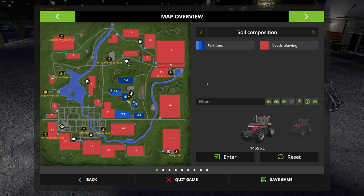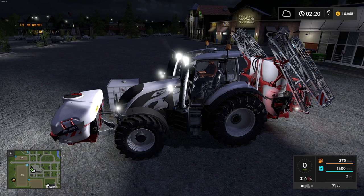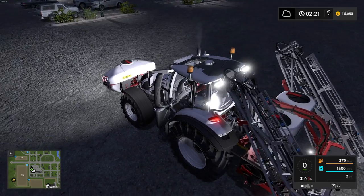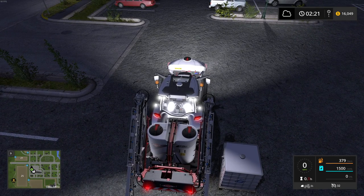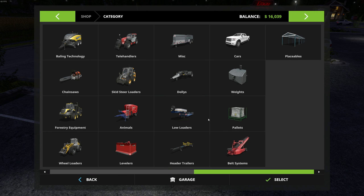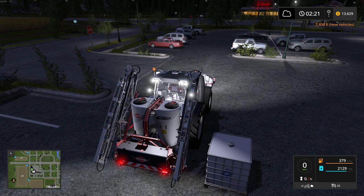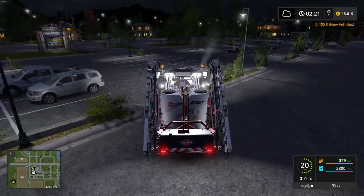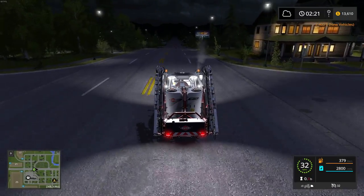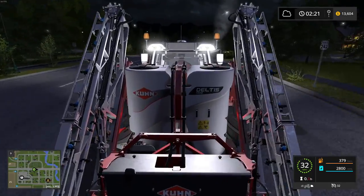Something doesn't feel right — let's check the sprayers. The front tank is 1,500 but this one holds 1,300, so we should have way more capacity. Oh there we go — okay, that's better. I was like, what the heck. We'll buy another one of these. I'm actually surprised the rear tank holds so little, but it still holds more than the Amazon I think. Once we get this spraying we can go check on the Kuhn Deltis.